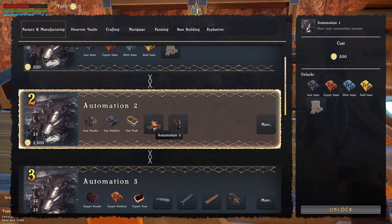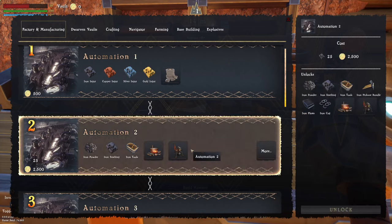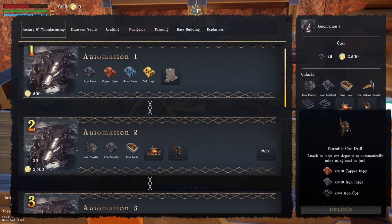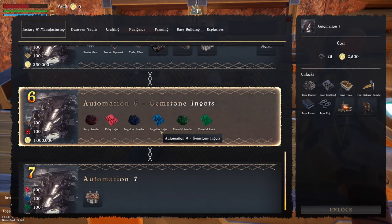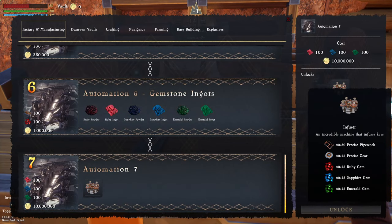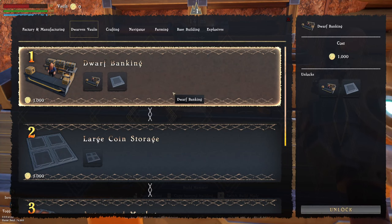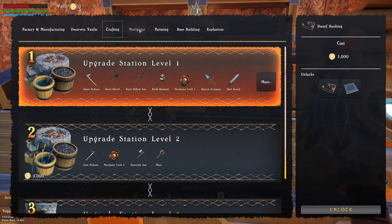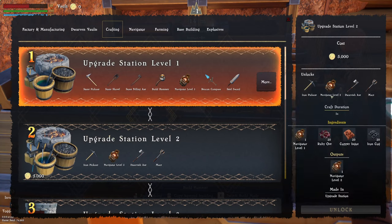Factory manufacturing — we've got automations, unlocking things. This looks like it's going to be a forge. We've got the manual smelter and then at level two we get the blacksmith and portable ore drills. Iron smelting, iron ingots etc — and it goes all the way down. At the bottom you're looking at an infuser which mixes two different things together. We have an automated market — large coin storage, small dwarven banking — it costs a thousand coins. Then we can upgrade stations to make the iron pickaxe, dwarven axe, navigator level two.